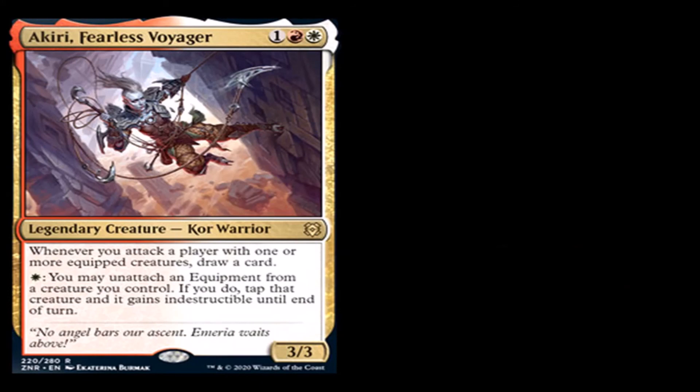Akiri, Fearless Voyager: one generic, one red, and one white for a legendary creature Kor Warrior, rare. Whenever you attack a player with one or more equipped creatures, draw a card. Pay one white mana: you may unattach an equipment from a creature you control. If you do, tap that creature and it gains indestructible until end of turn. It's a 3/3. This card is going to be really good for an equipment tribal. I want to say there's one in Commander that will be worth something, and this honestly could be the new commander for it. I think this card could be possibly good.